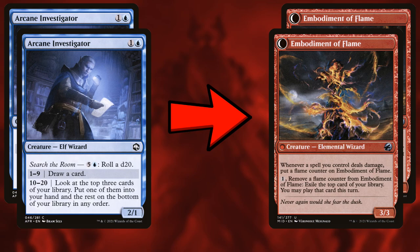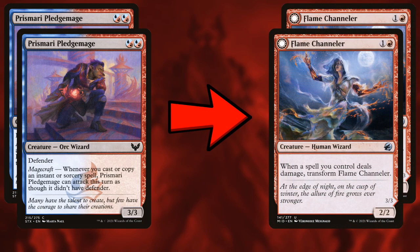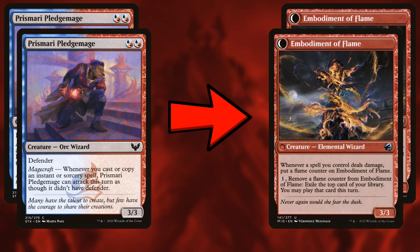I also want to take out two Prismari Pledge Mages for two more Flame Channelers. The Pledge Mage is a two-mana three-three blocker, but we get a three-three for two with the Channeler as well. It flips so easily — we have so many burn spells, flipping is not going to be a problem. So we have a two-mana three-three that can attack without needing to cast anything and draws us cards. Just another easy upgrade.